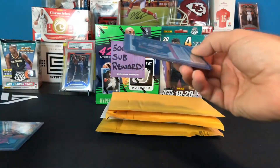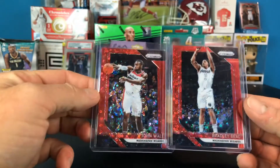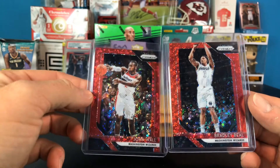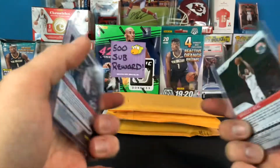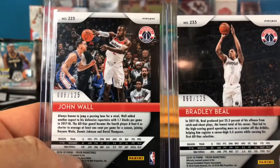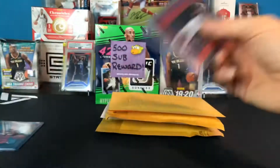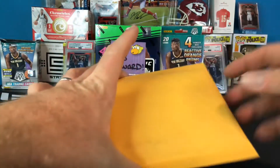Next up — so this was in a two-card lot. It's going to be Prism from last year and it looks to be a disco fast break red Bradley Beal and John Wall, and they are both numbered. Wall is 6 of 125, Beal is 60 of 125. Again, pretty cheap, just picked it up — not what I'm really going for right now.